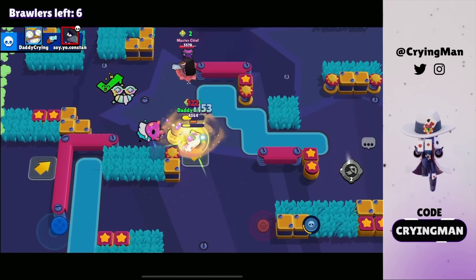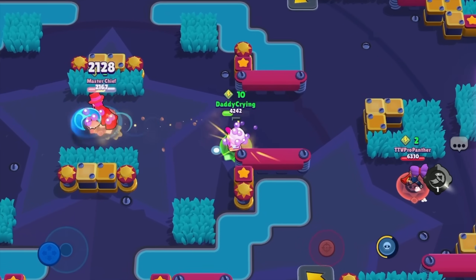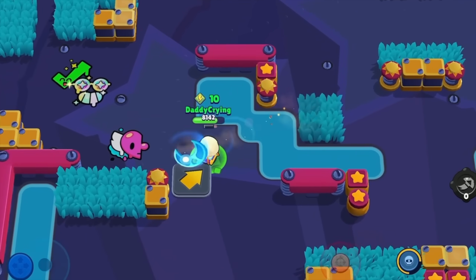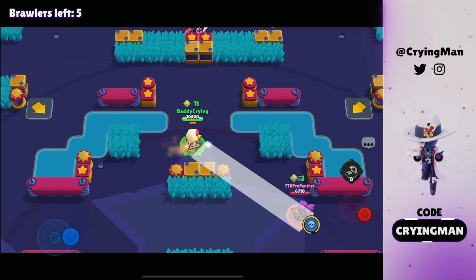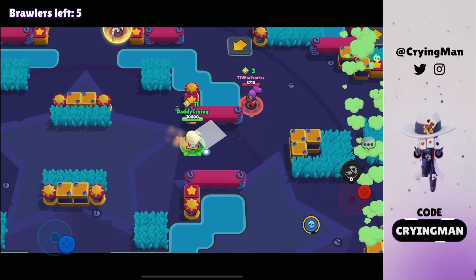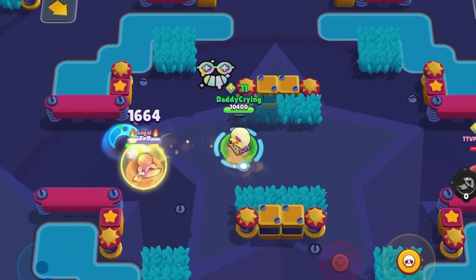Gonna use my super and get a kill. Need to be careful, gonna use the gadget. That was pretty close — maybe we can get a kill on Mortis as well with the gadget. I don't know where that bolt is going, that should be a free kill. We already got so many power cubes so I don't think they can kill me even with the teaming.